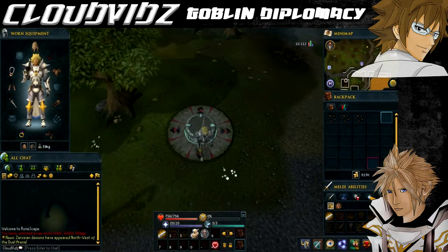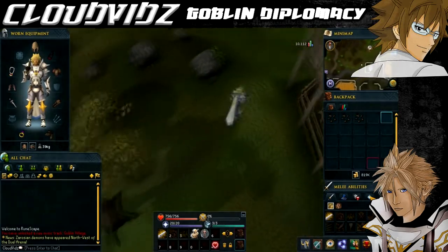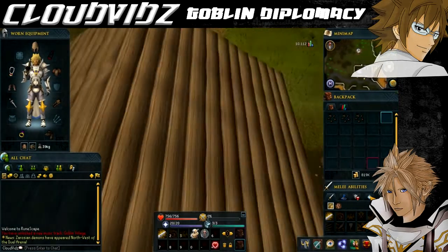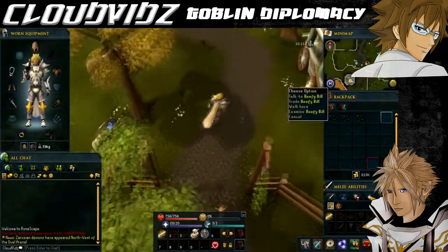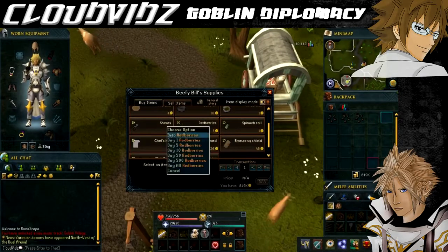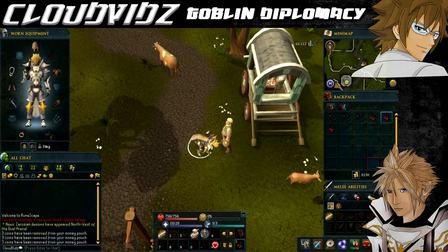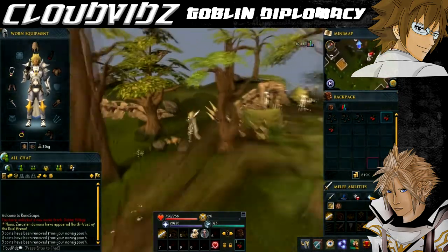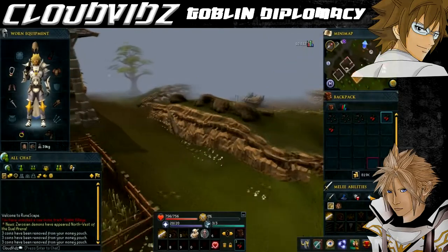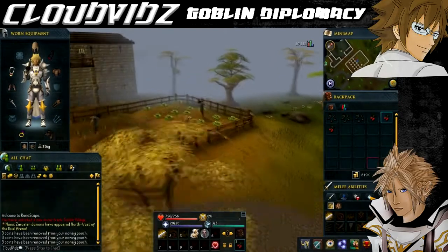The easiest place to get red berries is from Beefy Bill, who trades them. Teleport to the Draynor Village lodestone and head to the farmers he hangs around with, to the northeast of your location. Trade with him and buy three red berries from his shop. For the two onions, there's an onion patch near Wimington - teleport to Port Sarim's lodestone and head west, and you should come to an onion patch. Make sure you pick two.